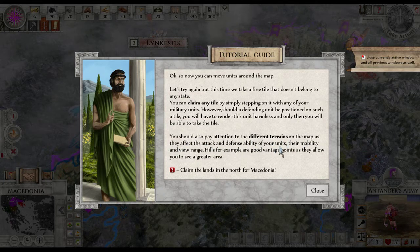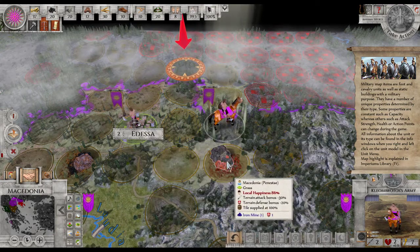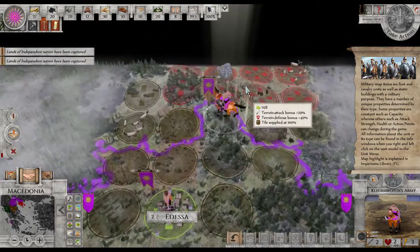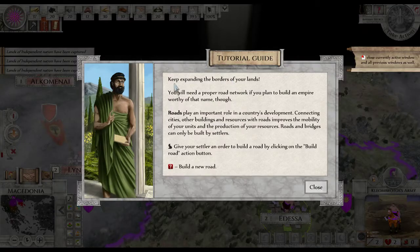However, should an enemy defending unit be positioned on such a tile, you will have to deal with that unit. You should also pay attention to different terrain types, which affect the attack and defend ability of your units and their mobility range. Hills, for example, are good defensive positions. Let's try to claim the land in the north of Macedonia — they're moving! Keep expanding the borders of your land.